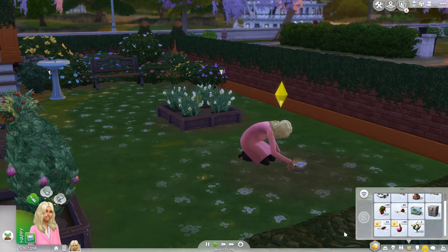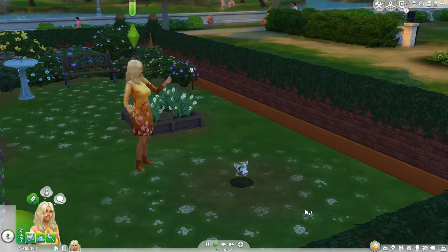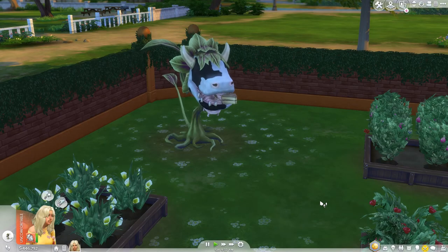Then you'll simply want to use that cowplant berry in the soil — drop it down, have your sim plant it, and it'll be a fully growing cowplant that you can care for or kill a few sims with. And that is how to get a cowplant.